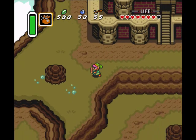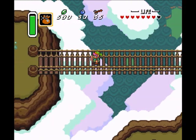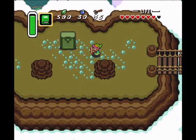If you use the magic powder on that guy, you can kill him! So there you go. Let's head on over here first, before entering the next dungeon.